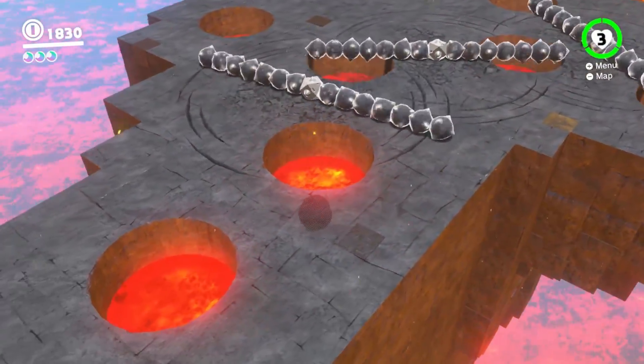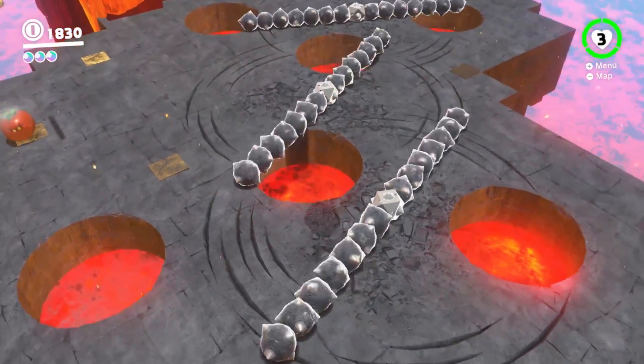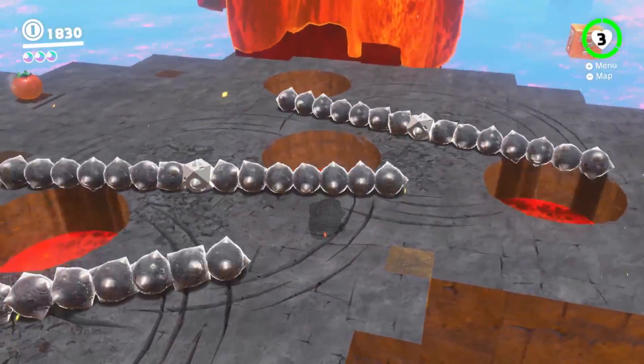The trick to timing the fireball jumps is to jump right after the spikes go over the pit. Make sure you're holding down the Y button and start at the edge of the pit so that you have a running start before making your jumps.